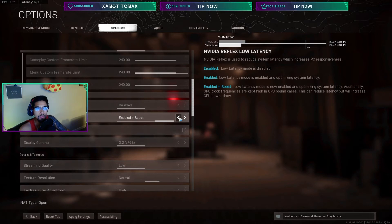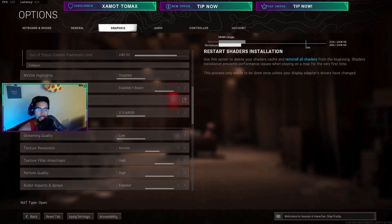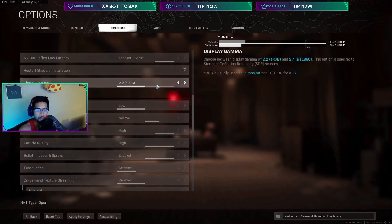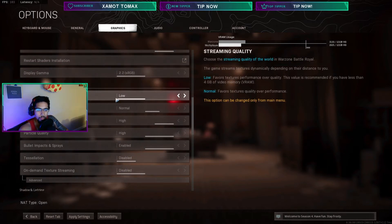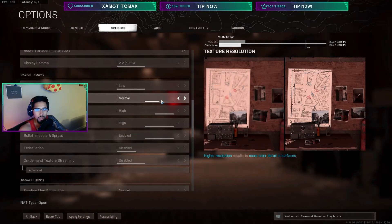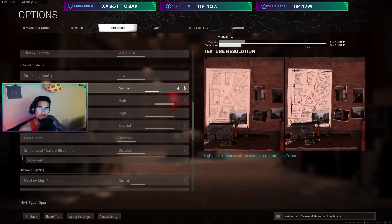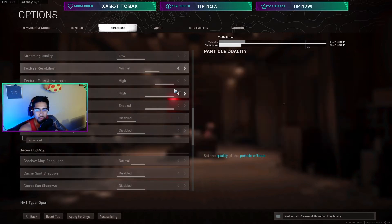You may need to restart shaders installation occasionally if you start getting crashes or weird stuff happening. Streaming quality is up to you — I was playing on Low for the 221 FPS average, but Medium lets you see farther distances and buildings will render in the distance if you're sniping. Normal looks better overall. I like playing on Low for frames. Texture resolution: Normal. You can play on Low for extra frames. Texture filter anisotropic: High.